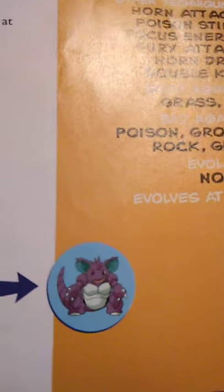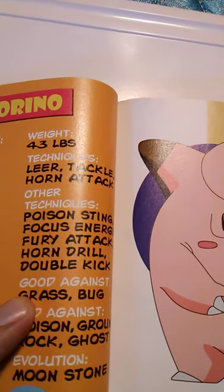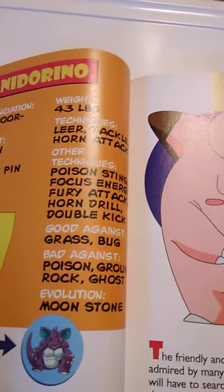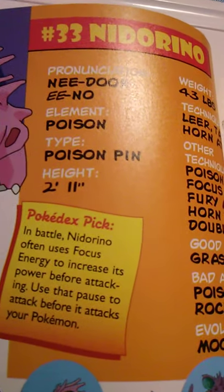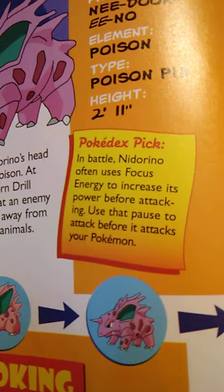There's Nidorino and Nidoking in the evolution line. Number 33 is Nidorino, the Poison element, Poison Pin type Pokémon. It is 2 foot 11 inches tall and weighs 43 pounds. It knows Leer, Tackle, and Horn Attack, and can learn Poison Sting, Focus Energy, Fury Attack, Horn Drill, and Double Kick. It's good against Grass and Bug, bad against Poison, Ground, Rock, and Ghost, and evolves using a Moonstone. The horn on Nidorino's head contains a strong poison; at higher levels, its Horn Drill technique can defeat an enemy in seconds. In battle, Nidorino often uses Focus Energy to increase its power before attacking.